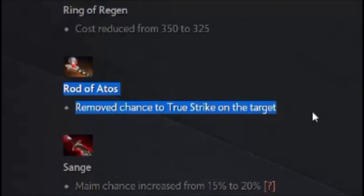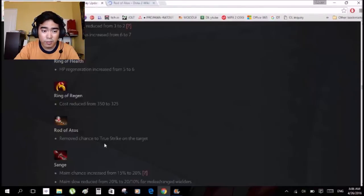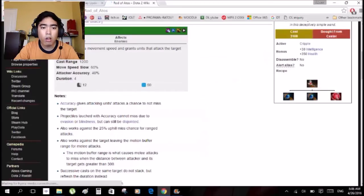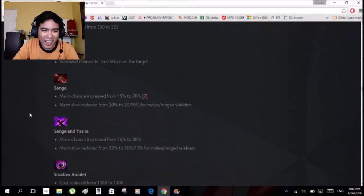Rod of Atos: removing the chance to true strike on the target. Wait, there's a true strike on Rod of Atos? Was this a bug they removed? It gives accuracy — it's built from Staff of Wizardry and Vitality Booster, so why would you give true strike to it? That's bizarre. Good thing they removed it because it makes no sense.